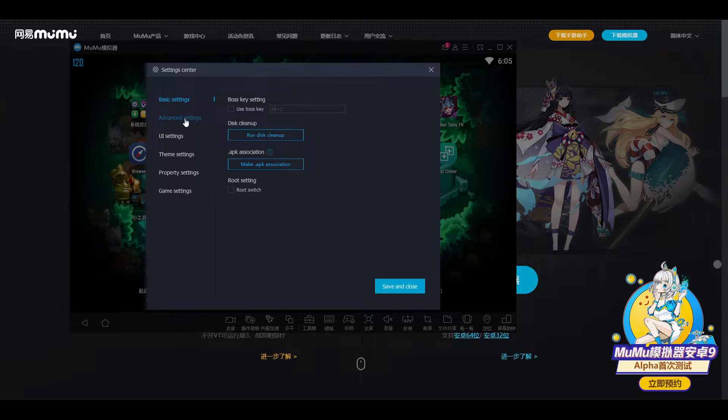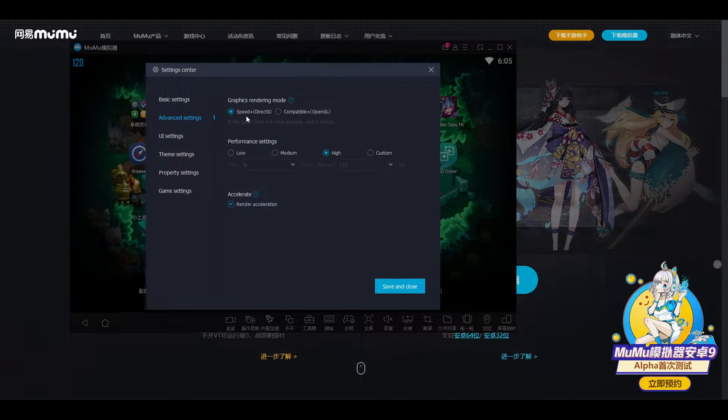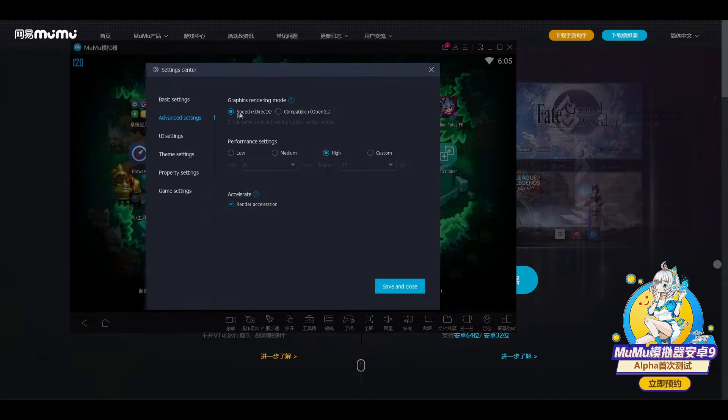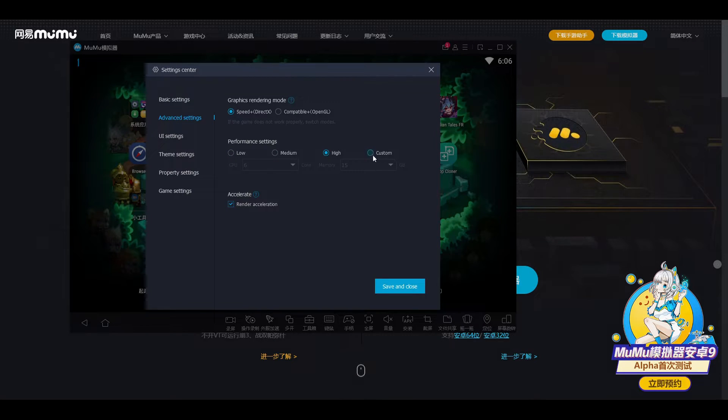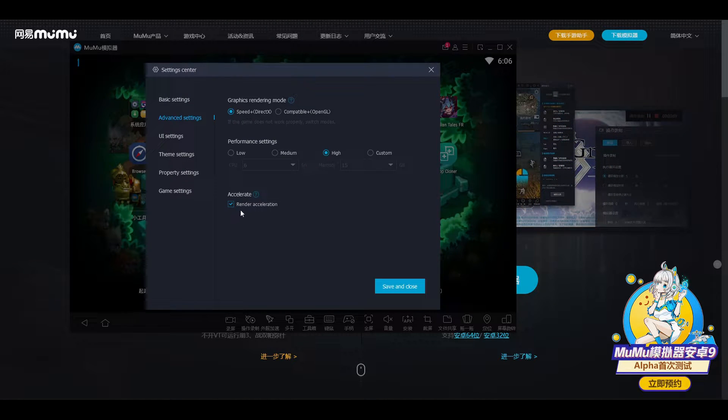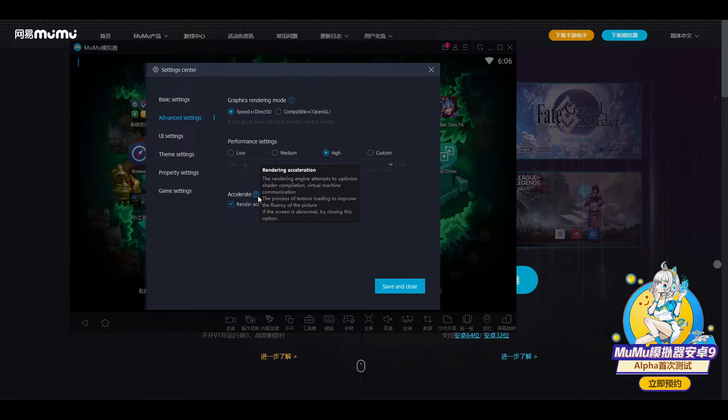There is a root switch option — that's only for people doing things they probably shouldn't. Here's the rendering option — this is the fastest and best one, however if you are having trouble you should go with the other one. Then there are these settings here — I have no idea, I just put it on high and run it. Maybe that's too much; I'm not sure. This thing here as well is probably something you want to turn off if you don't have a strong computer or are having issues.